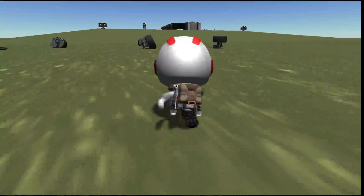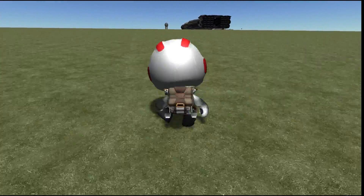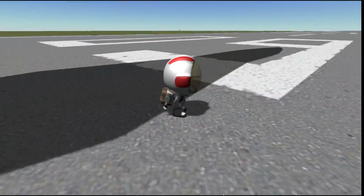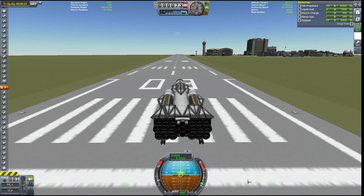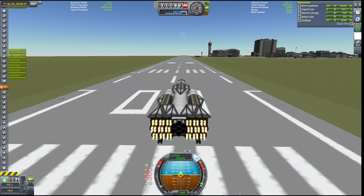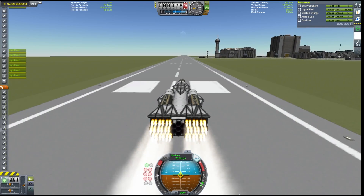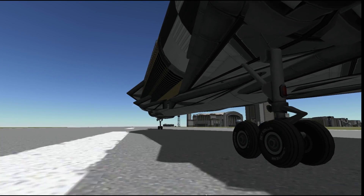One key factor in maximizing the amount of delta-v in a craft is minimizing the amount of dry mass. One of the big sources of dry mass is engines, and as a result, one key factor here was giving this craft as much launch mass per rapier engine as possible. Through aerodynamic optimizations, weight balancing, and other factors, I was able to get this to just over 28.5 tons per rapier engine, which is the highest amount I've managed in any craft I've made to date.